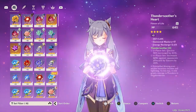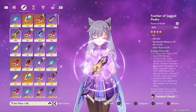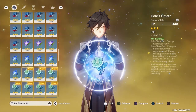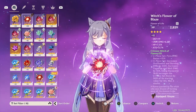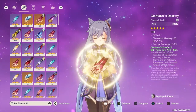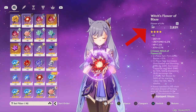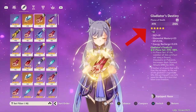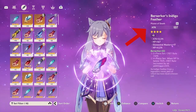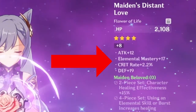Each artifact has one main stat and can have up to four substats if they are four to five star in rarity. I'm not even going to mention three star or lower artifacts because they are not good enough for endgame content. The flower and feather artifacts will always have the same main stat — the flower always has an HP increase and the feather always has an attack increase. These two artifacts' main stats will never change, which allows you to concentrate more on the substats and make easy decisions on which artifact would be good for your character.